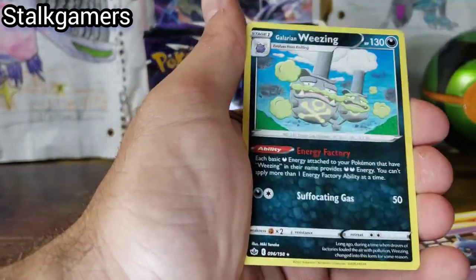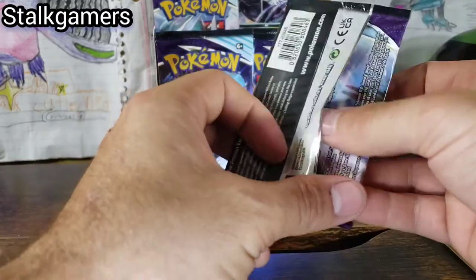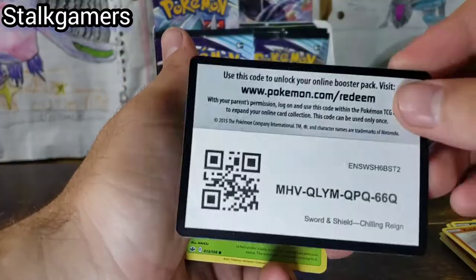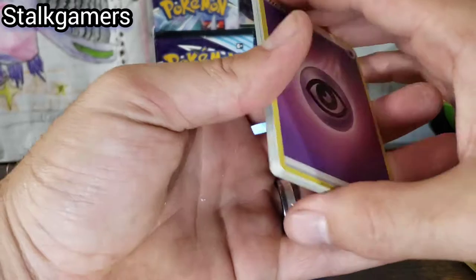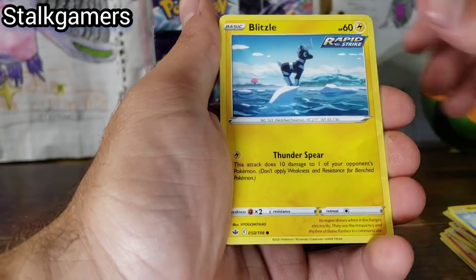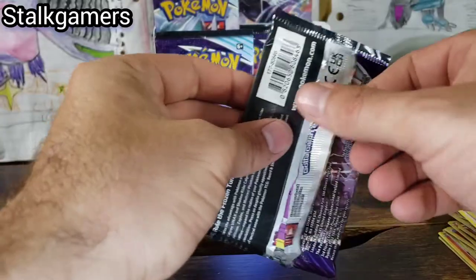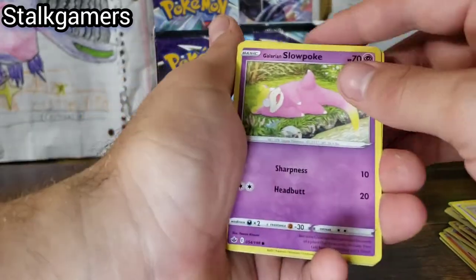Cubfu and Galarian Weezing — Cubfu's my boy. I thought maybe they were going to do kind of what they did with Evolutions, like a full reprint of the second set with Ho-Oh, Lugia, and that type of stuff for the 25th Anniversary. But honestly what they did is pretty amazing. I still think they're going to do that eventually — it would be really smart, they would sell so many of them. Maybe for the 30th, as a seasonal set.